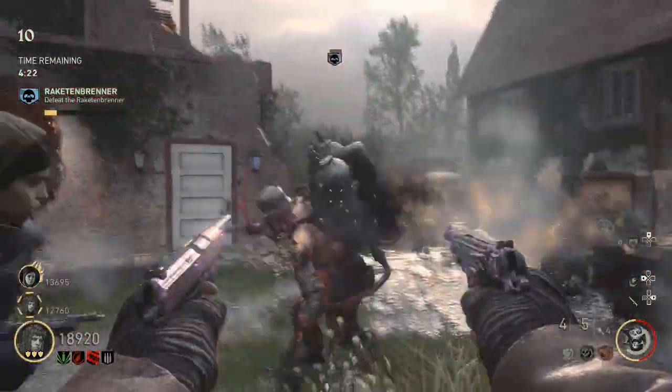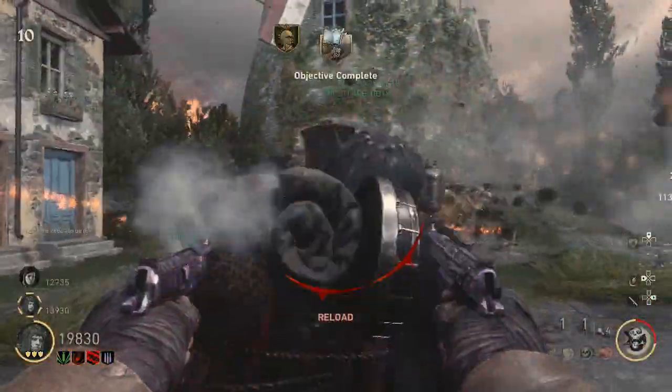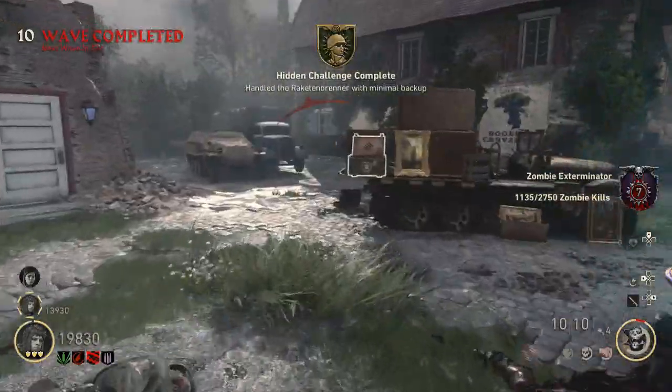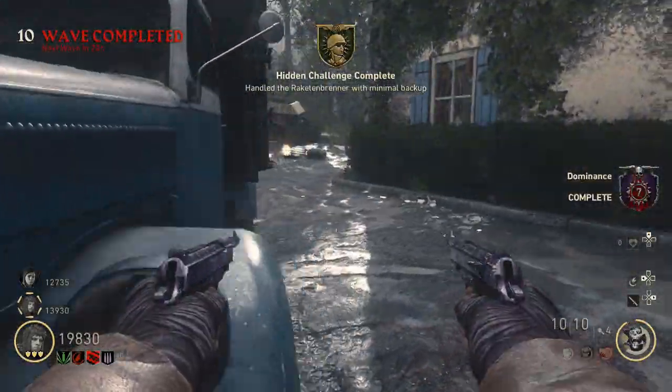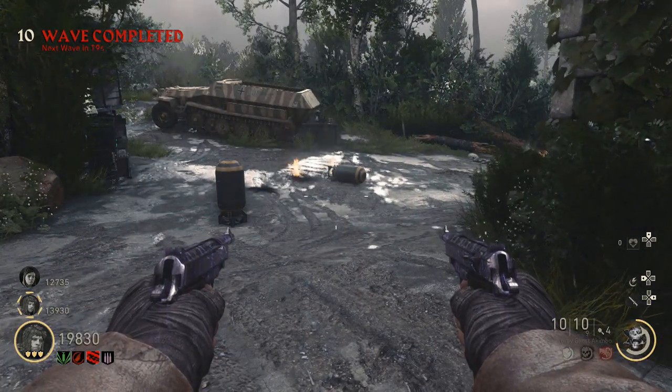Basically the second the fight starts, have a Jack ready to go, throw it down, and just everyone start firing into that boss. Kill it as quickly as possible, and that will get you the challenge. When you have all of them, you will have this awesome new character — the Cavalier. Looks pretty cool.